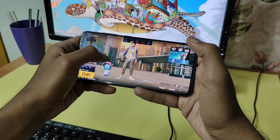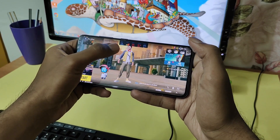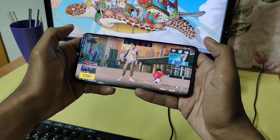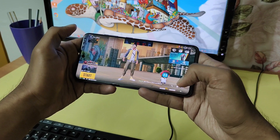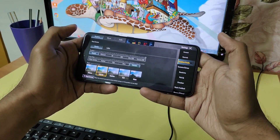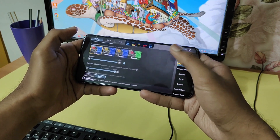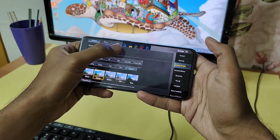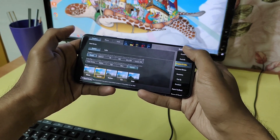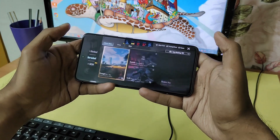I usually don't recommend using these scripts as the graphics settings are not optimized for your device and you may encounter frame drops. However, for the sake of experimentation you can use these settings. Here you can see the fps meter which indicates that the game is running at the highest frame rate — initially it supported 60 fps, which for BGMI meant extreme mode.